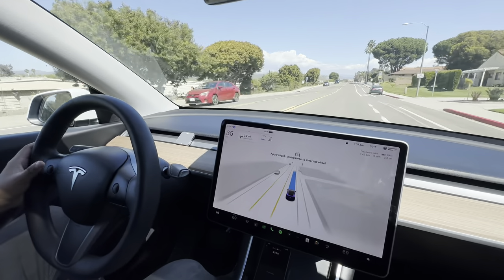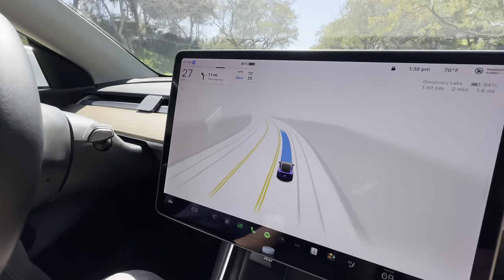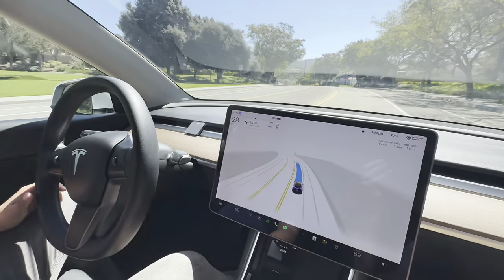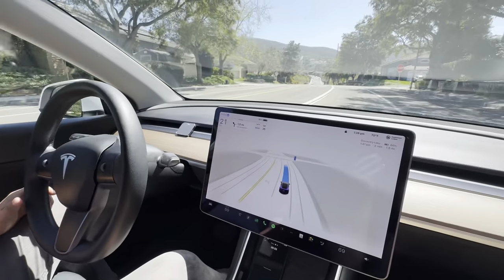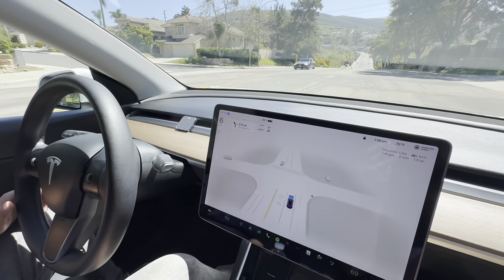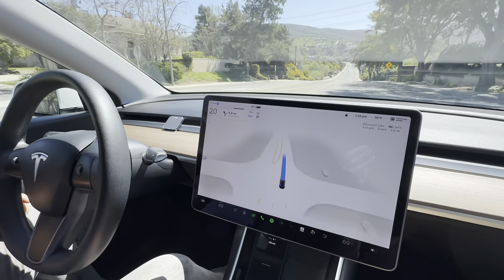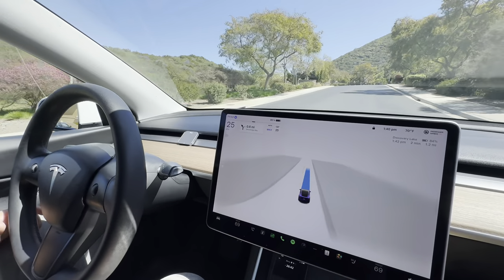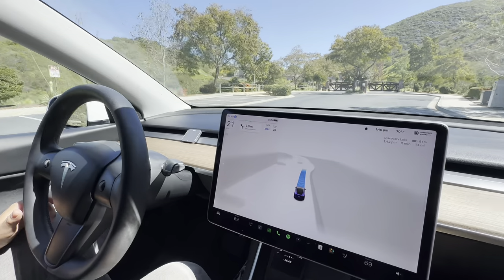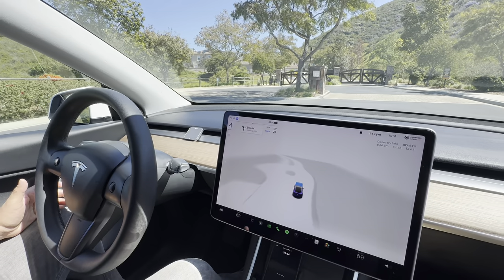I've had two of those where it just slows down super hard. 25 miles per hour. Yeah, we have some conservative speed limits around here. Have you tried it around Coronado yet? Yeah — it's 25 everywhere there I think. I tried 12.2 but not 12.3. I forgot that there's a gate here. We'll see what happens. I don't think it's going to be able to do this. Watch it punches in the gate code.